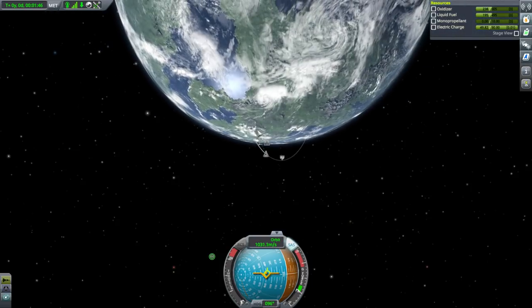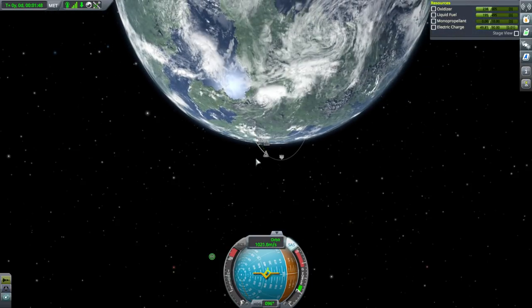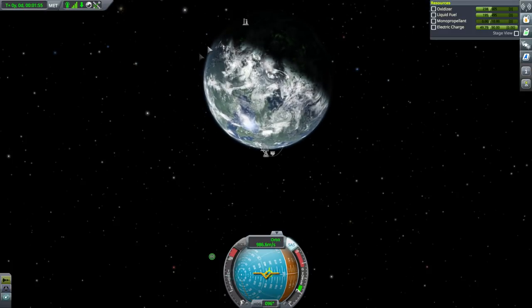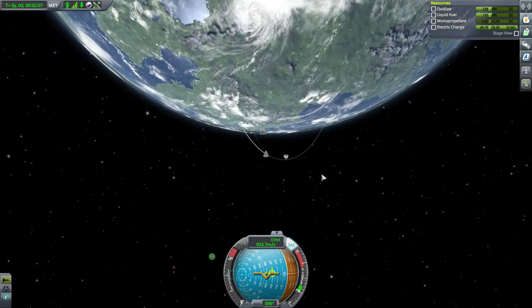So why do we need horizontal velocity? Why am I turning like this? We really should have tried to turn more decisively and quicker, but we couldn't because our SRB didn't steer. The reason is: we only need to go about this much up to get into space, but in order to stay in space, we need to cover all of the ground of Kerbin — which means we need to go this much across. So it's mostly horizontal.